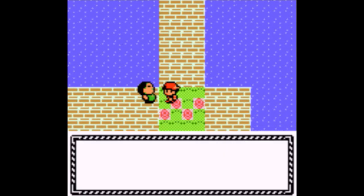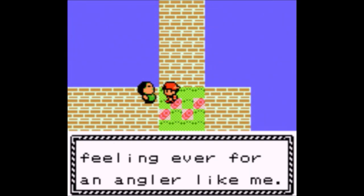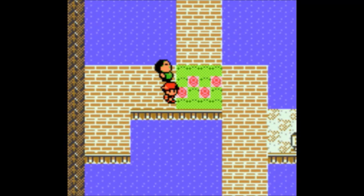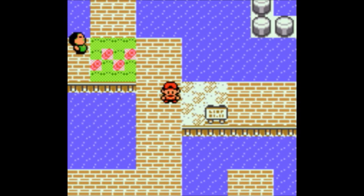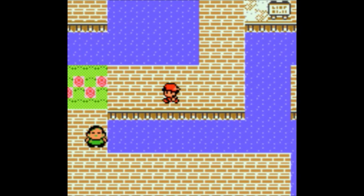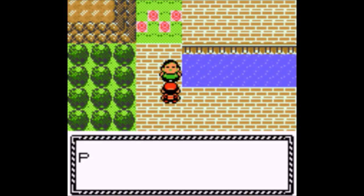Magnezone — I'm surprised it's even up that high. It does have Magnet Pull or Analytic. Magnet Pull basically says, 'Oh, you're a Steel type? Guess what — you're not leaving.' Though I guess it wouldn't be that useful in most situations. Mostly situational.